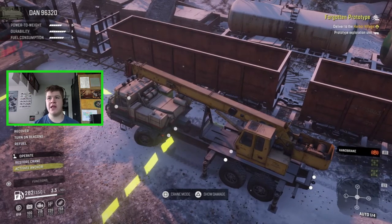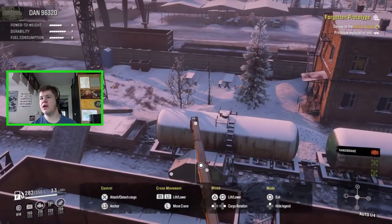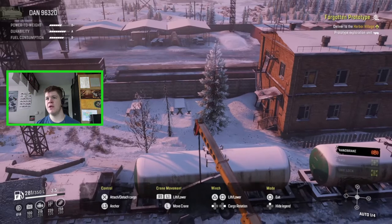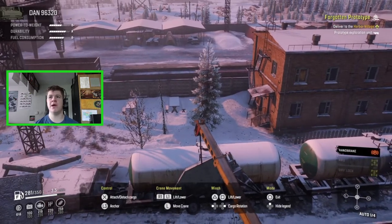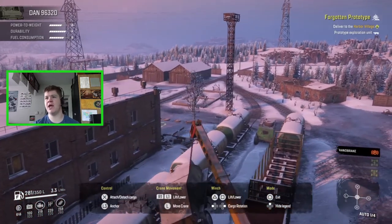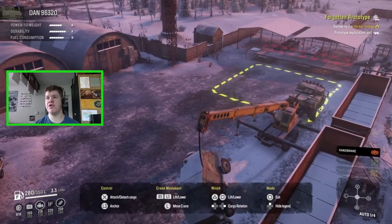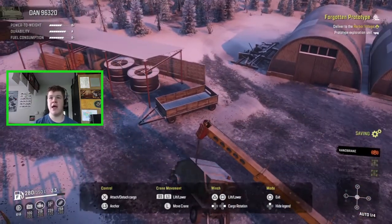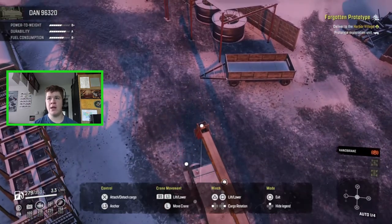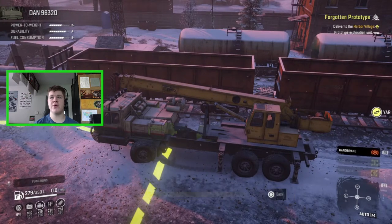Let's activate the anchors and go into crane mode. I haven't really shown off the crane much in this game — it's really cool actually. Let's go ahead and just lift that thing up out of there. This is what most people do on YouTube, just lift it out because it's a whole lot easier. That thing is in a really awkward place — I honestly have no idea why they put it there when there are much more sensible locations nearby. But we've now got it out, let's lower it down, restore the crane, and jump back into the YAR.